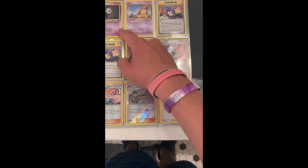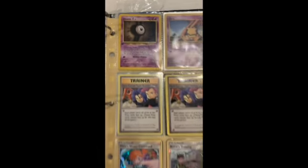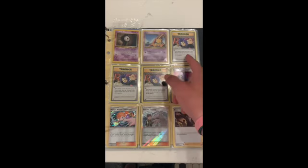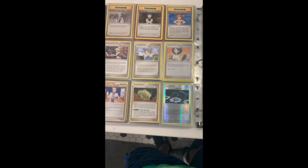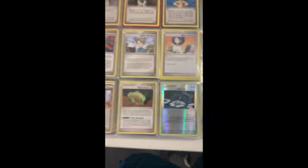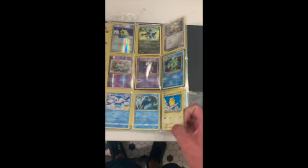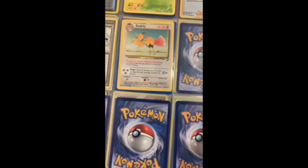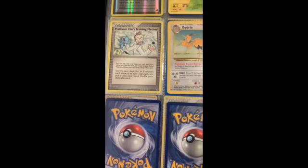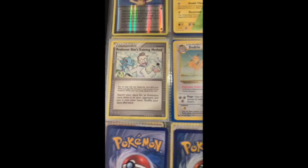A lot of vintage cards, and we've got a first edition right here. That's the last vintage one, and these are all 2016 cards. Then some more vintage-ish trainers — there's Don's Mom from the TV show, Mom's Kindness, a few other cards like that, Dodrio vintage, and Professor Elm's Training Method — which doesn't look like the best method.